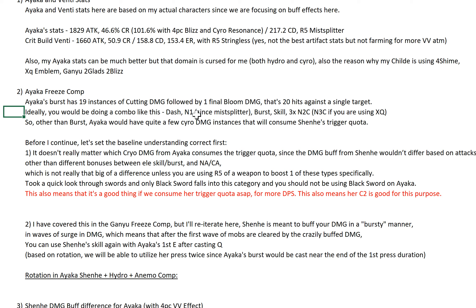Ideally, you want to be doing a combo like this: Dash, N1, Shenhe's Mistplitter, cast a burst, cast your skill — Q, E, about 3x — N2C or N3C if you're using Xingqiu. Other than burst, if you look at this combo, Ayaka actually has quite a few cryo damage instances that will consume her trigger quota. Before I continue, let's set the baseline understanding. It doesn't really matter which cryo damage from Ayaka consumes the trigger quota, since the damage buff from Shenhe wouldn't differ based on attacks — other than different bonuses between Ayaka's Q/burst or NA/CA.